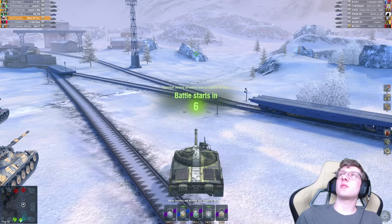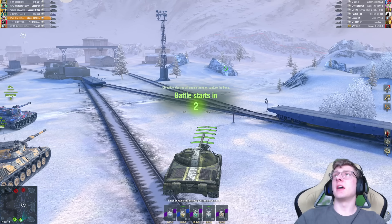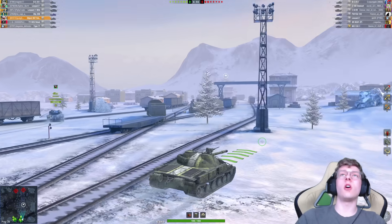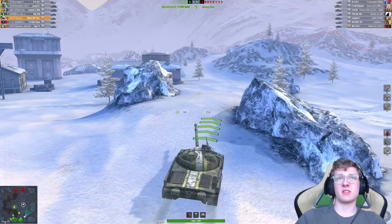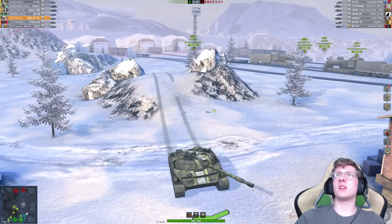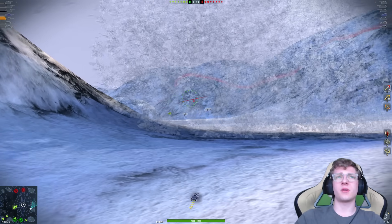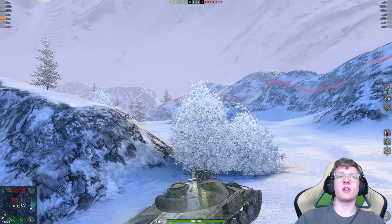Here we go. We're up against a Boss Chatillon 25 ton, an E50M, a Leopard 1, and a WZ-132M — four mobile vehicles. Our Boss Chatillon is already making a really bad play going to mid, and our Leopard is going to mid as well. We have four mediums and none of them are going to the medium route, so it's a little bit suspicious.